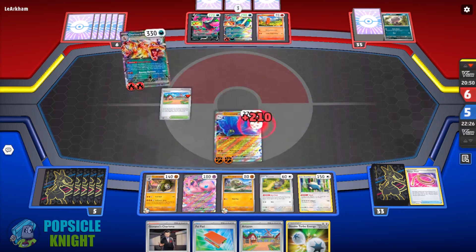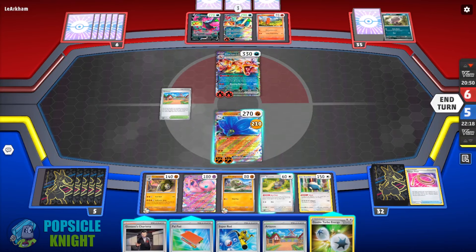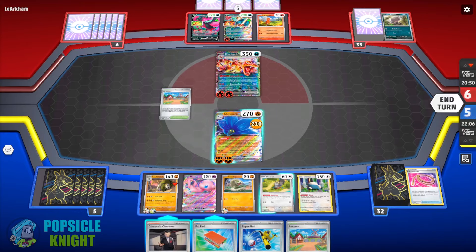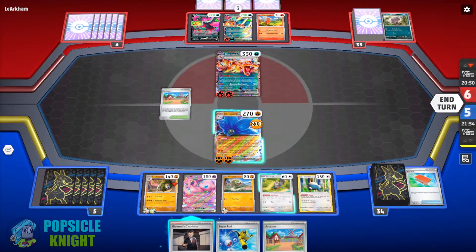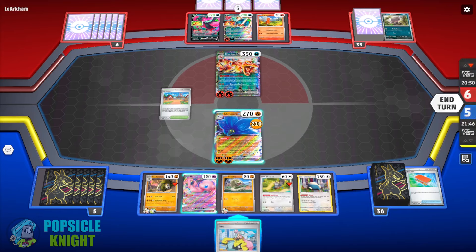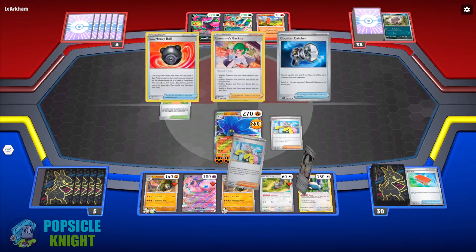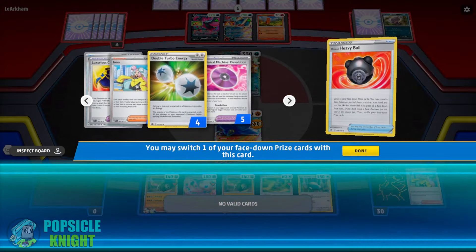What we're trying to do is get behind on prizes. If they knock out our Glimora ex they get two prizes — one more than us — so we can use Reversal Energy to take effect. For now they're just dealing 210 damage to our Glimora ex without a knockout. Sandaconda is ready to go, and I use Pal Pad to shuffle back our two Averys, then Iono. We evolve into another Sandaconda, use Iono, and dig through the deck to see what's prized. We find Luxurious Cape.